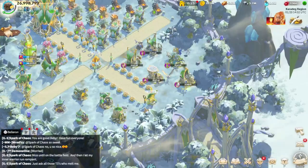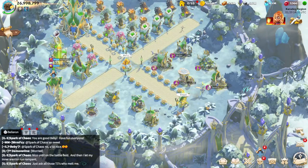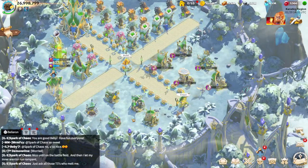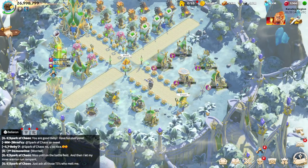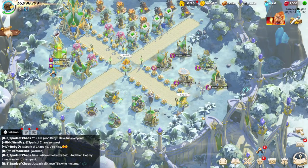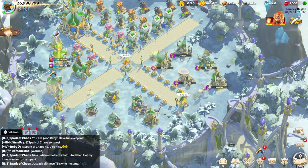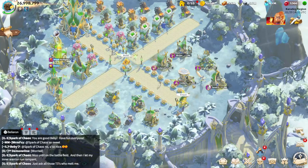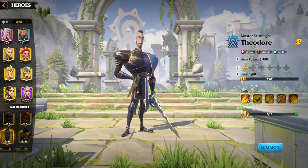To recap: you need to understand the damage type of the hero garrisoning your city. If it's a magic unit hero, they will use your magic units. For example, if you are League of Order, your magic unit garrison leader will use celestial special units because they are mages. Physical heroes like Theodore will use physical units on the battlefield.